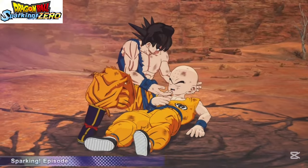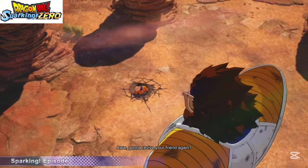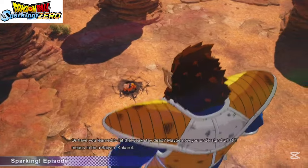Once you reach that health threshold, you'll get a mini cutscene — the battle just stops and the cutscene appears.